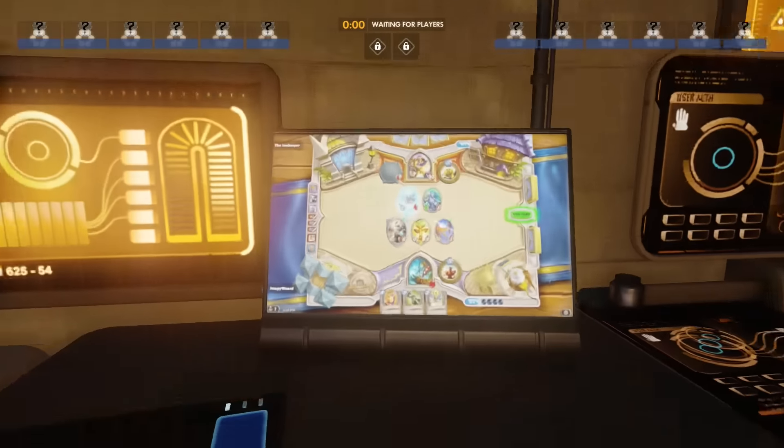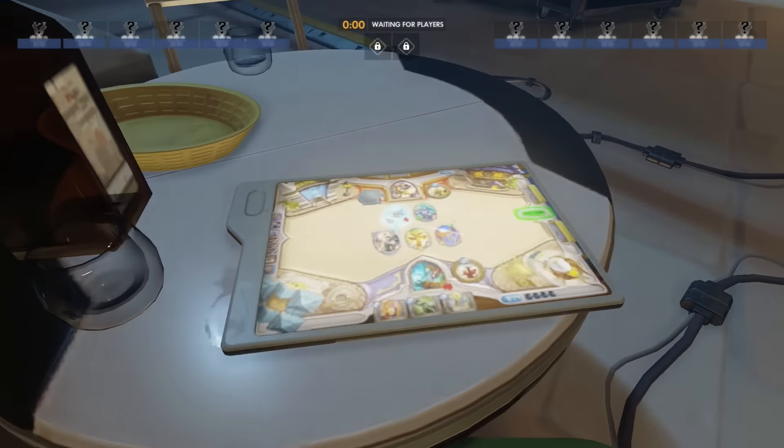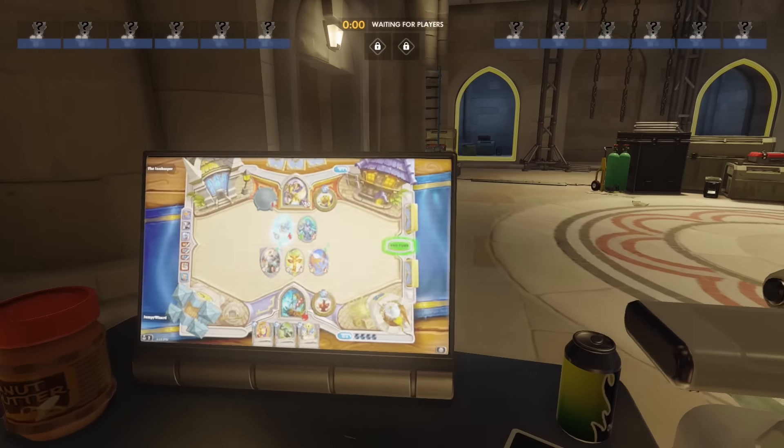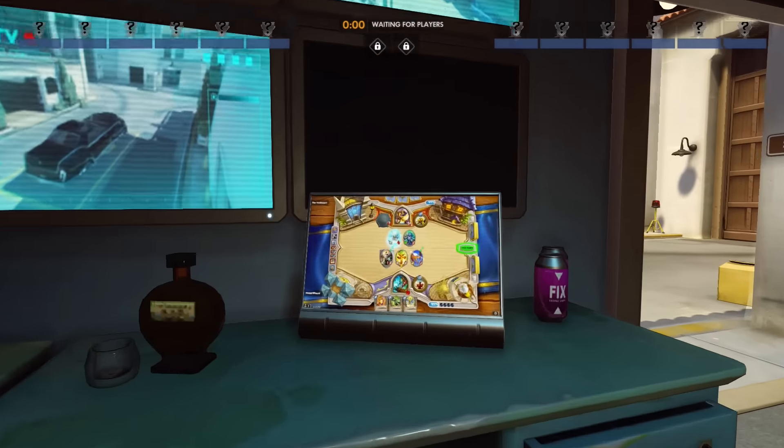We previously took a look at the game being featured on computers and tablets on the King's Row map, but this can actually be found on dozens of screens throughout the entire game, including the Temple of Anubis, Hollywood, and obviously King's Row.